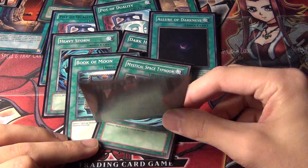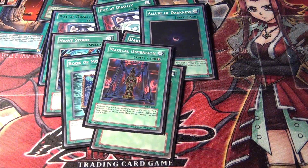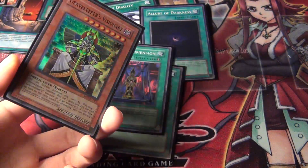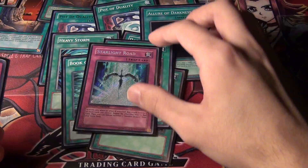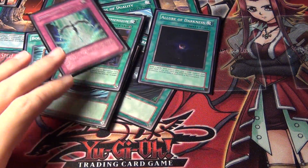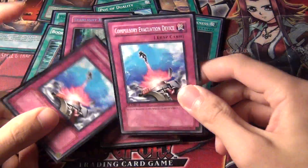And then one tech card: because I run the Tribute monsters, I run one Magical Dimension. Usually that's how I bring out Visionary, or you can Tribute into him — though he's a level 8 monster, one of his effects is you can Tribute one Gravekeeper to summon him, so you don't have to Tribute two. For Trap Cards: one Starlight Road, to protect Necro Valley and your back row, or just protect your Gravekeepers from Dark Hole. And then one Mirror Force, Torrential Tribute, and then two Compulsory Evacuation Device.